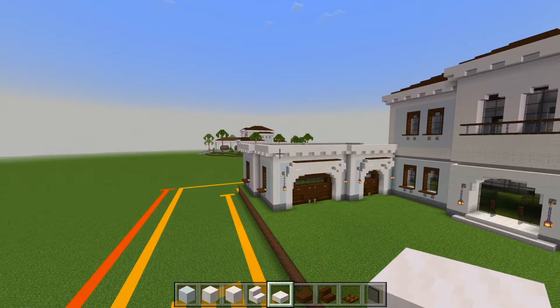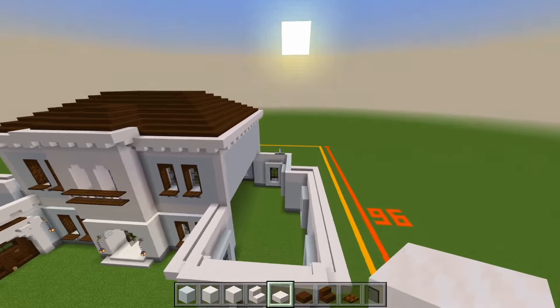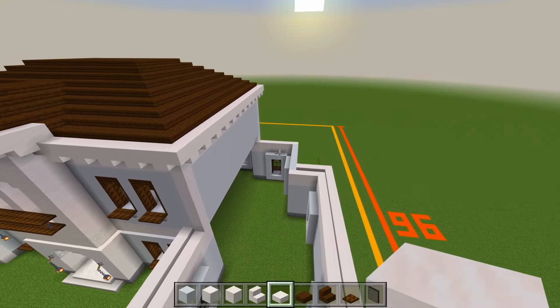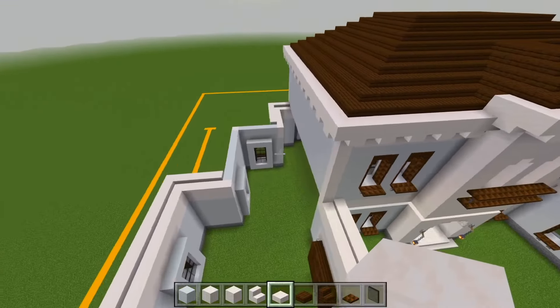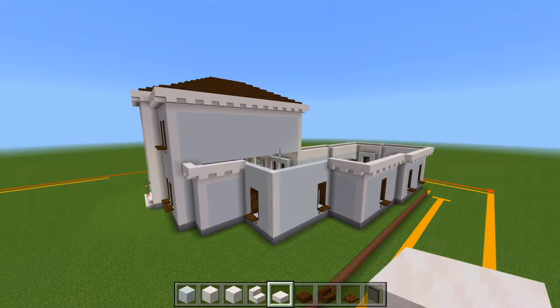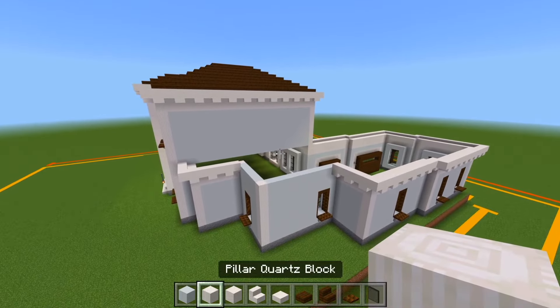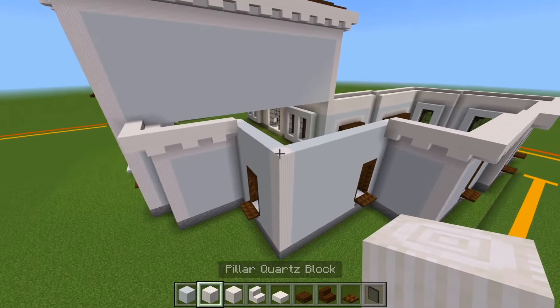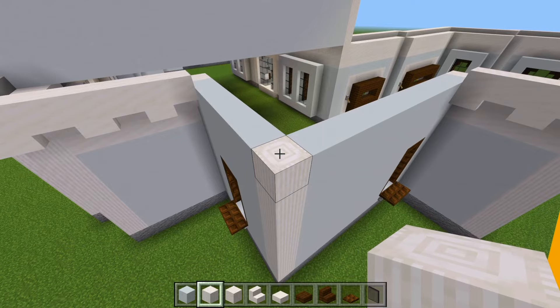We did it on that side. Before we start doing the roof, let's continue bringing up the exterior walls for that back corner there and for this space right here. We'll start on this side, right behind where the garage is. We'll switch to the pillar quartz block, right on top of the corner that we already have. We're going to bring it up by another six.